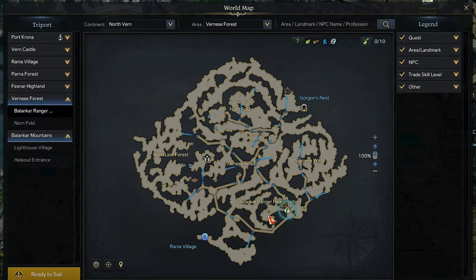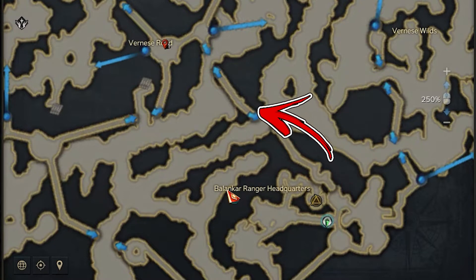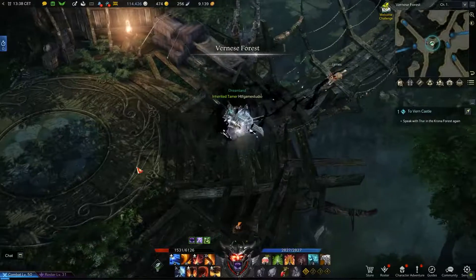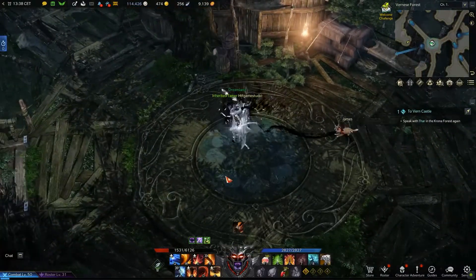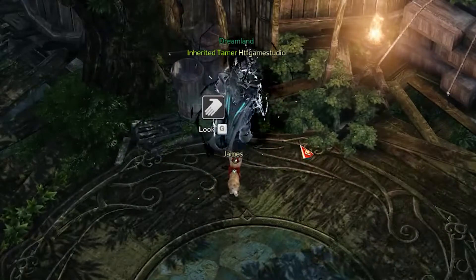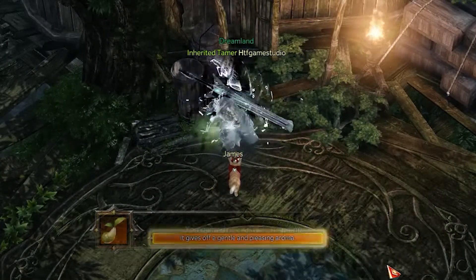For the first, start from the bottom right side of the map, near the Balancar Ranger Headquarters treeport. From there you have to use the passage above the treeport, where you need to use two blue arrows in order to reach the Vernese Road. Once there you will reach a huge rounded platform. On the upper left side of it, in front of some barrels near a standing torch, you will find the first Mokoko seed.